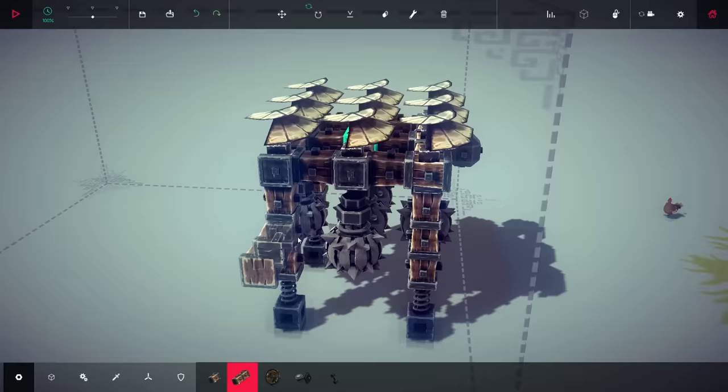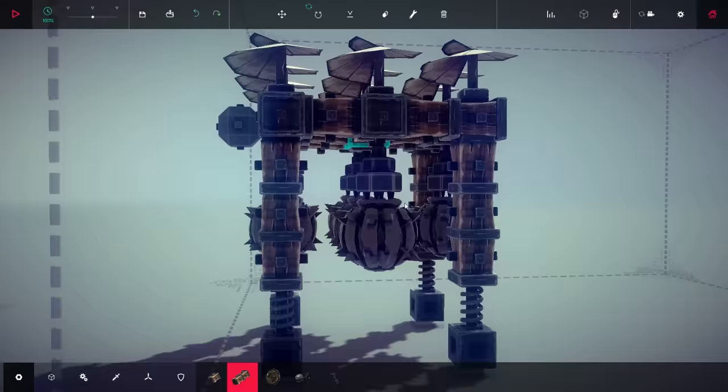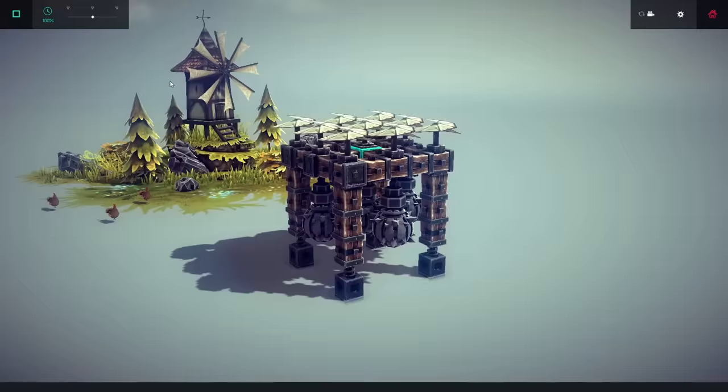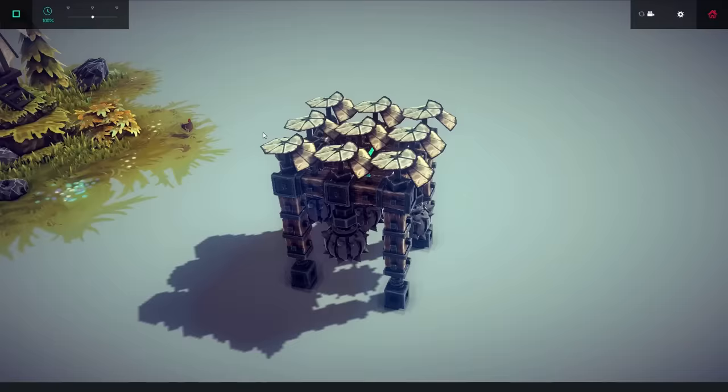These black things with the spikes on them are called grabbers. When you press V you can release whatever they're holding. For those of you who've played this game, you may know you cannot place a bomb on a grabber immediately from the build menu — I'll show you how to do that later. What are the feet you have on there? Those are suspension springs, so I can land without damaging the craft.